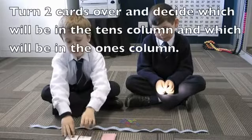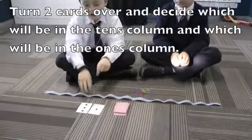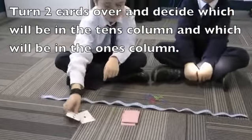I got an ace and a three. The ace means only one, so I could make 13 or 31. I pick 13.